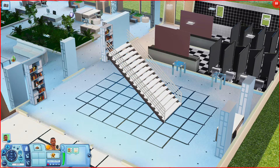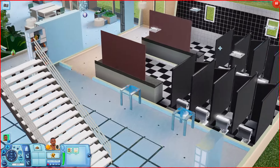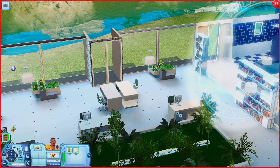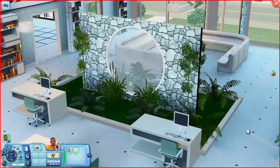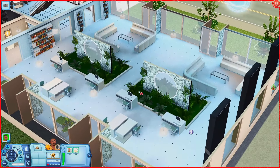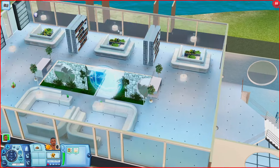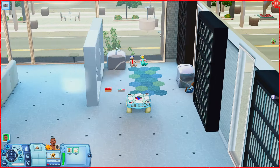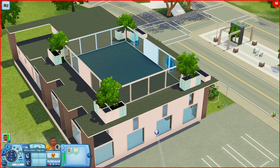Down here we have a couple of bookshelves, stairs, some tables, and bathrooms. Moving over this way there are a lot of computer desks and more bookshelves. I like this little wall display. We have regular desks, bookshelves, and places to sit. When you go upstairs there's another room with places to sit, more bookshelves, and even a little kid's corner with some objects. That might be everything for this lot.